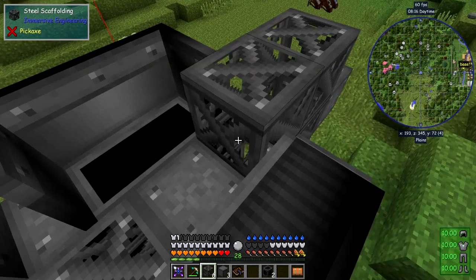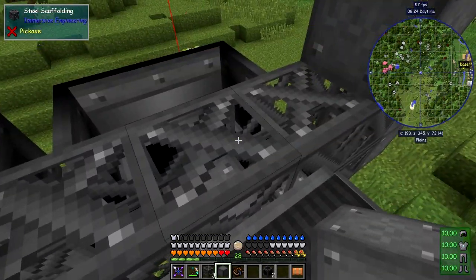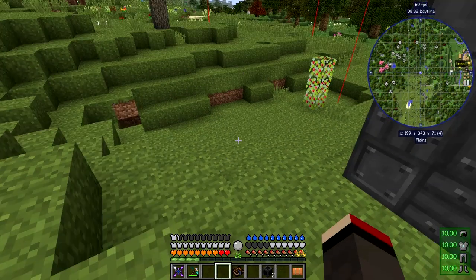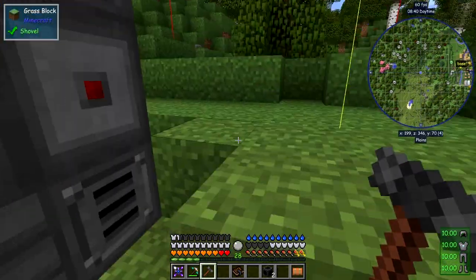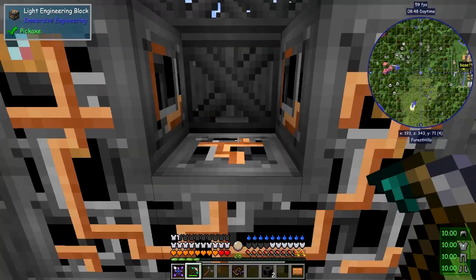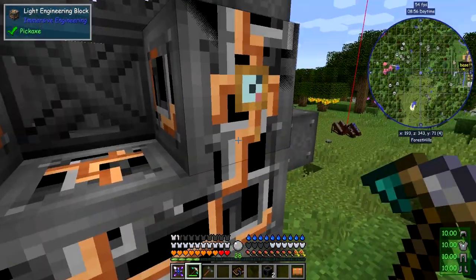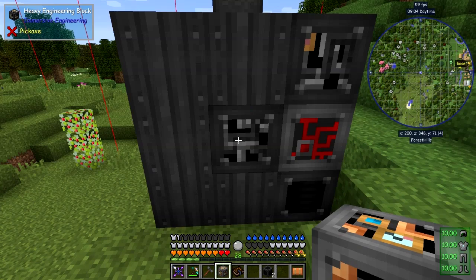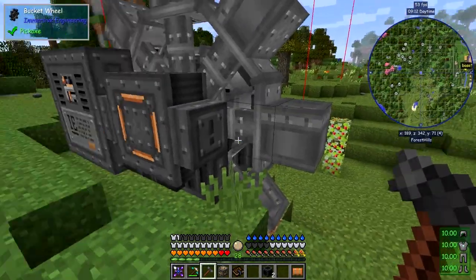Next we'll use five more scaffolding in here, then we put the last two steel blocks, then the three steel scaffolding. Let's get the hammer out and right-click this. It doesn't make itself up - it hasn't done the wheel. So all I did last time was break one of these - doesn't matter which one. I get back the light engineering block, put it back, right-click, and it should form the whole excavator. As you can see, it's now formed the bucket wheel as well. That part's done.